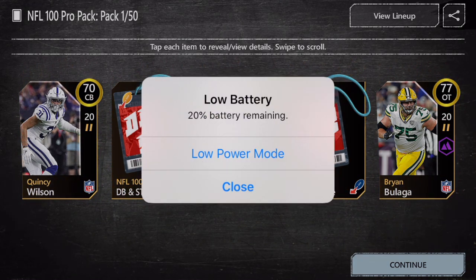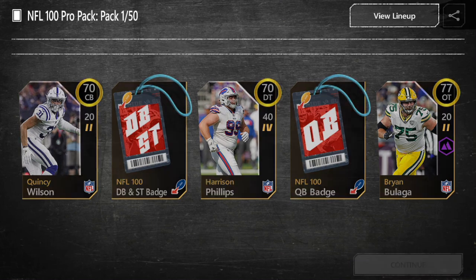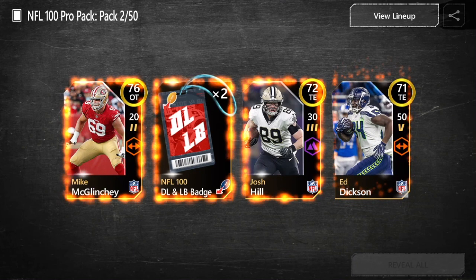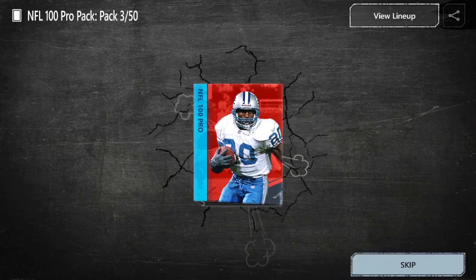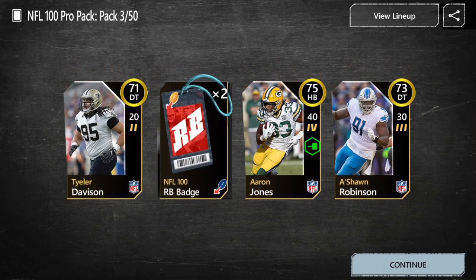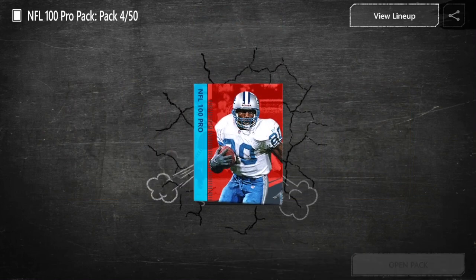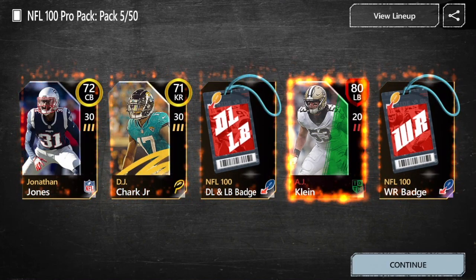I believe you get two badges and then three gold or better players. You have a chance to get some diamonds. I think you have a 25% chance to get an elite, so we should get maybe 12 or so elites in this whole opening. Learning back badge there — we'll take those badges. We'll throw them all in those trade-ins to see if we can get a boom or bust. I haven't opened those in a while.